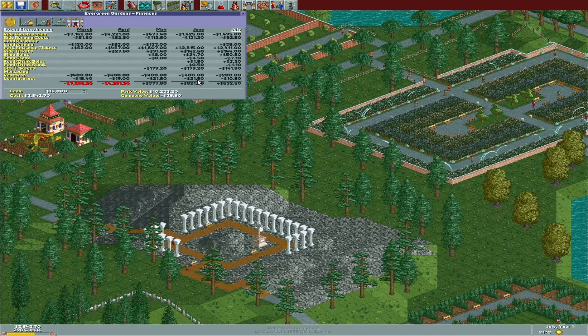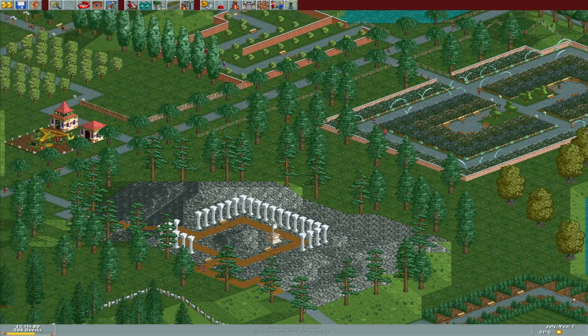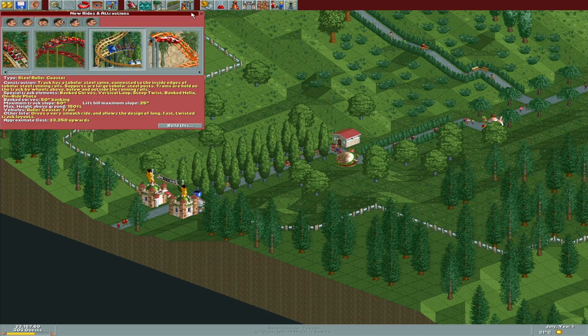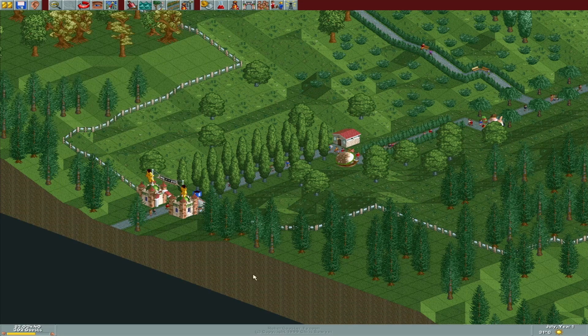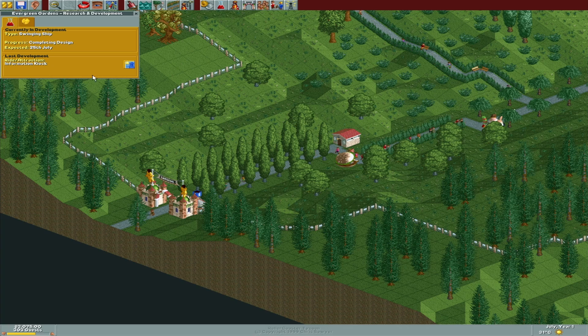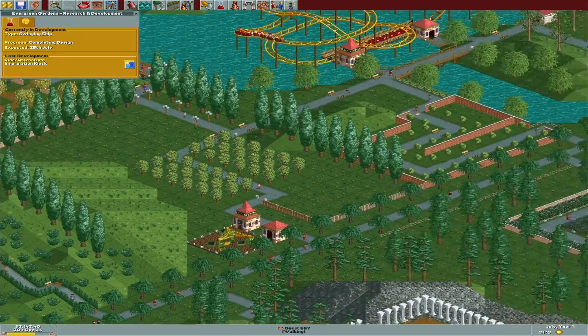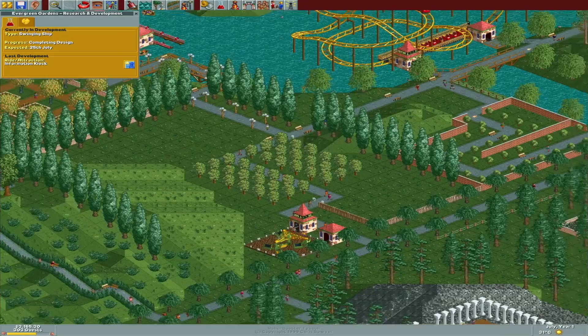It looks like we are spending 21 dollars on loan interest versus shop sales — we're still turning a profit, which is good. Up to 300 guests — nice. We're waiting on another swing ship. Excellent — we like swing ships; those are usually pretty well liked.